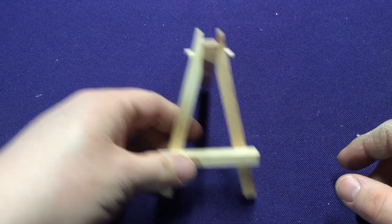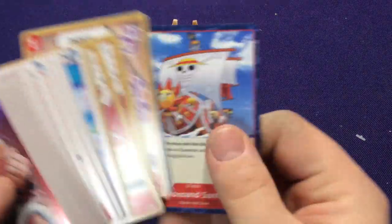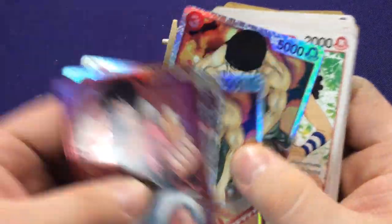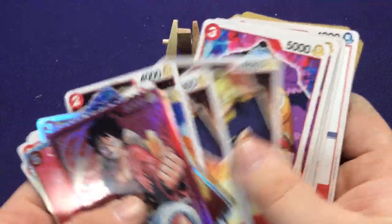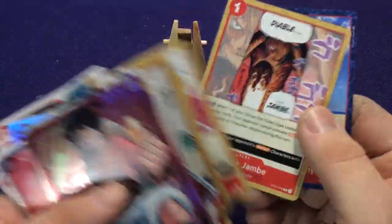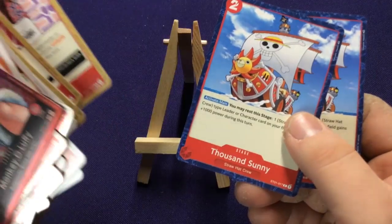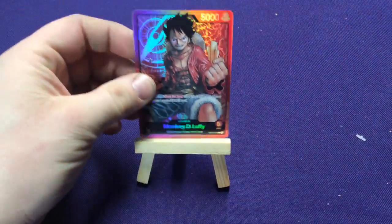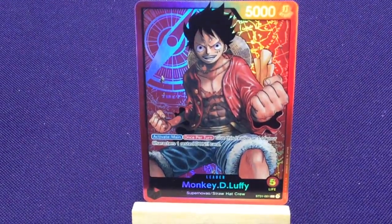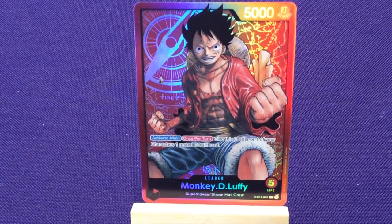Alright, let's take a look at the cards. So, just a quick run through: in here you're going to get a leader card, a couple of foil cards, a bunch of character cards, some event or effect cards, and stage cards. I'm not going to go through every card — I just want to look at the different information on each card type, and then we can end this video and you can check out the full unboxings in the other videos.